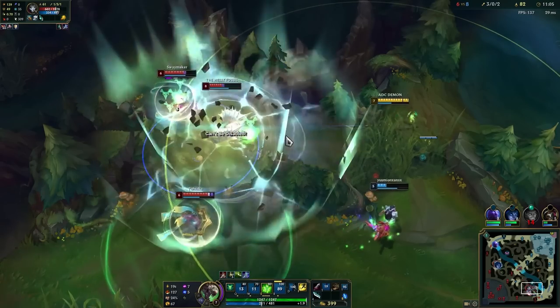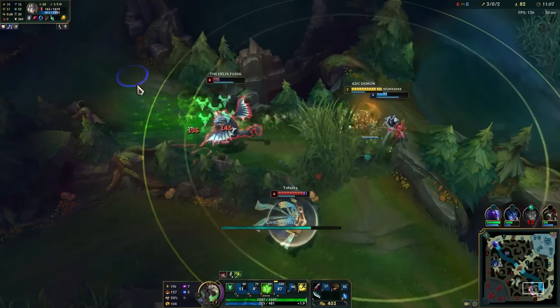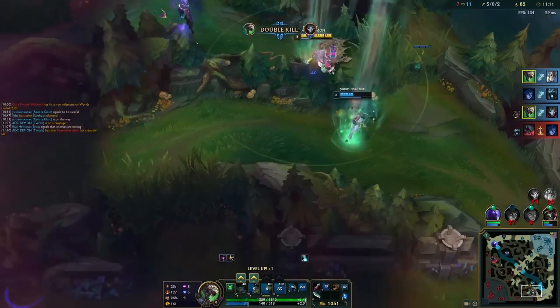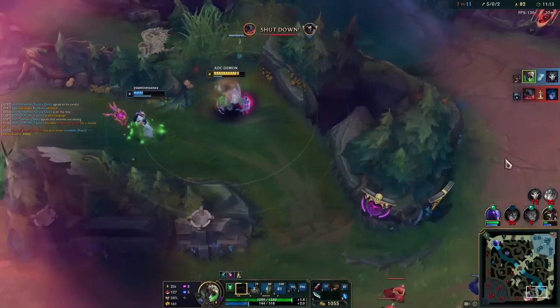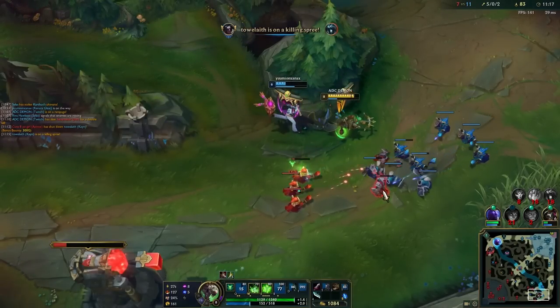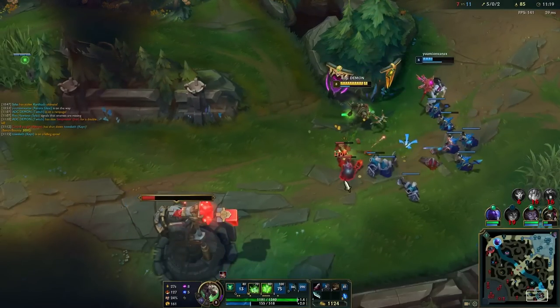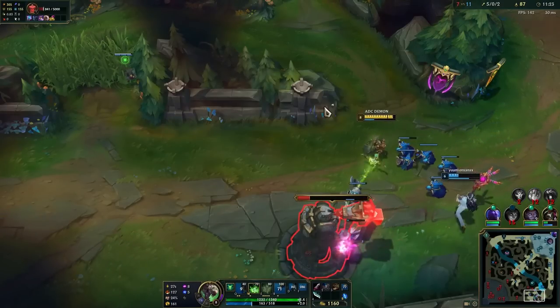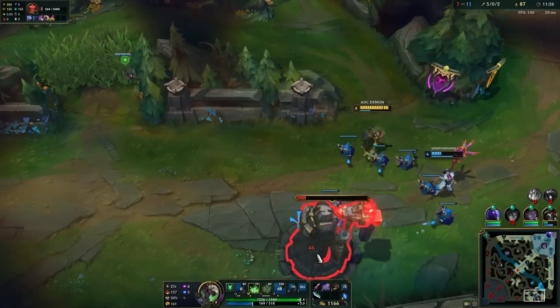Oh that's a Galio - wait, he's low! What is he thinking? That's not like - I had to flash for Jhin. Might have been able to kill Sona if I didn't have to flash for Jhin. Oh well. I thought that Galio was going to force me to disengage entirely, but no - that guy was just slow as hell. That's just an extra kill for me.